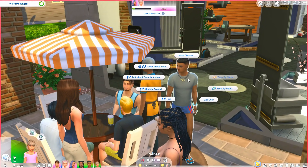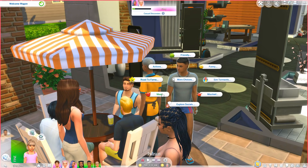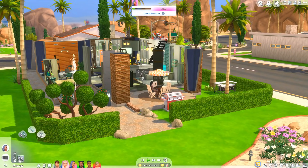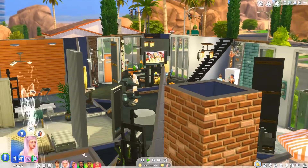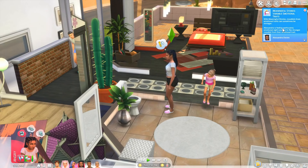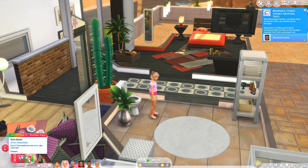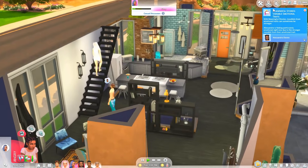We can have the siblings get into a little argument and see if it affects them more. We'll have them argue about school and then about who's better. Something that's also happening because of the Meaningful Stories mod: it says Alessandra is feeling particularly emotional right now due to stronger moodlets from her emotional trait — she's angry from a sore back, whereas usually sims just get uncomfortable. It's definitely affecting her differently.